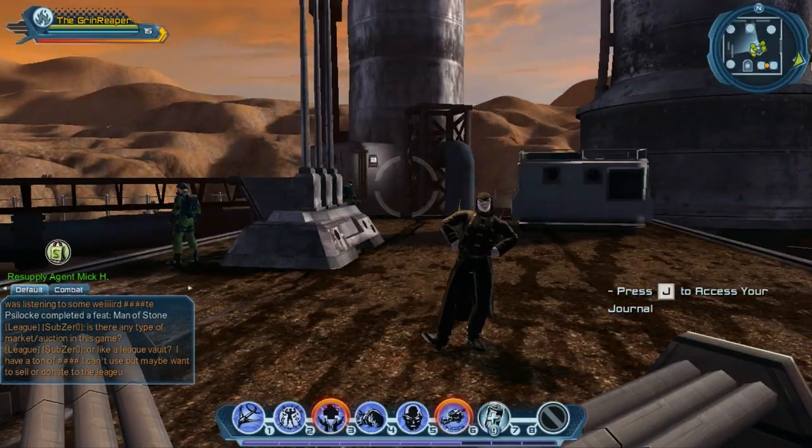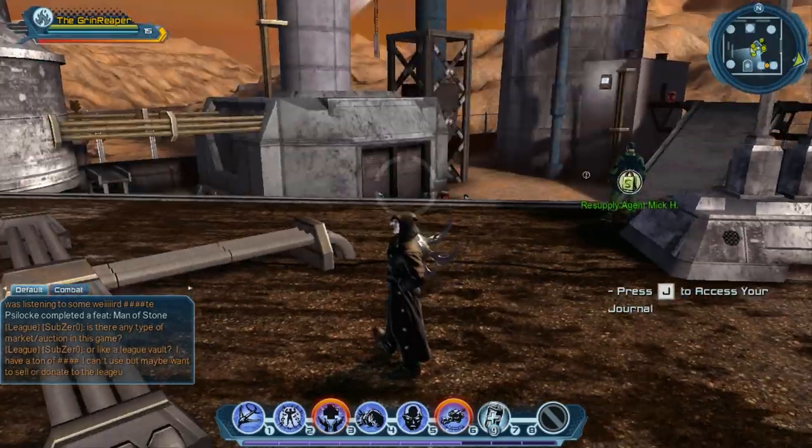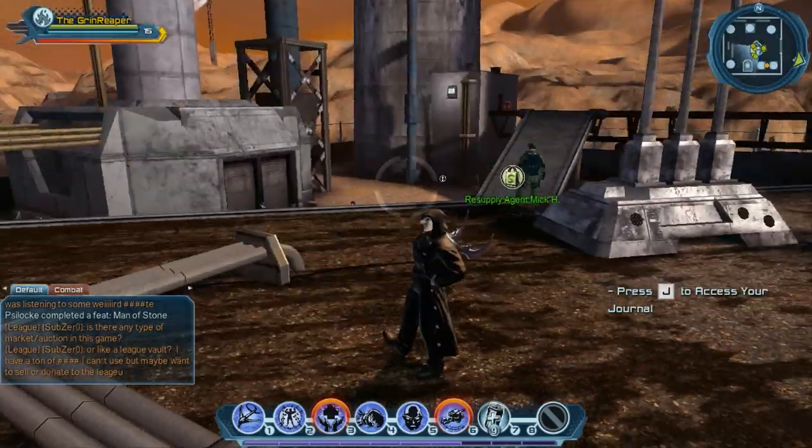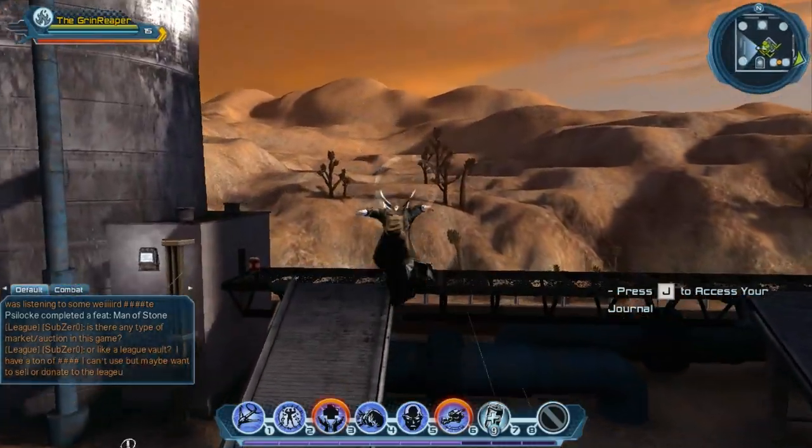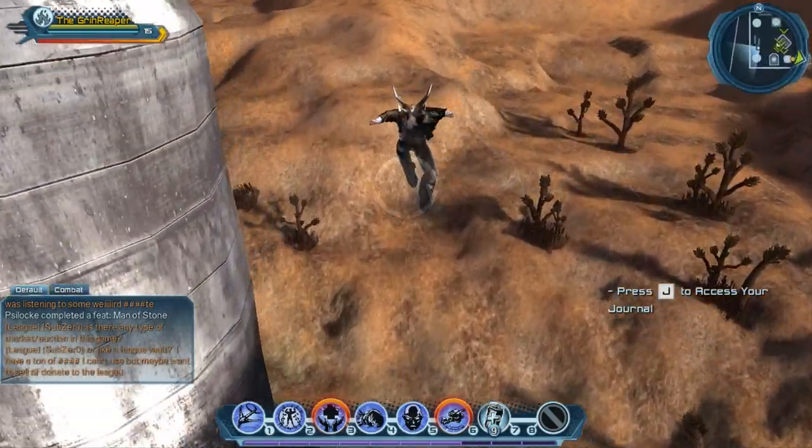Hey there guys, it's Jesse and today I'm going to show you where to find all the blue briefings for the Area 51 Alert. These are the secret briefings that detail a little bit of story and give you a reward at the very end.